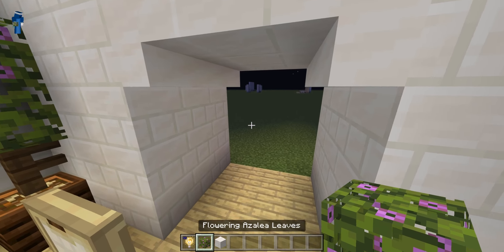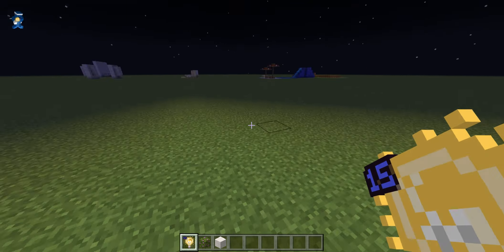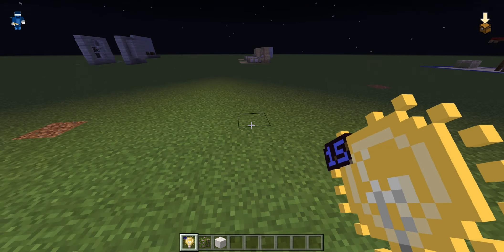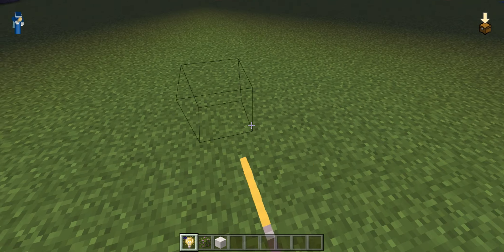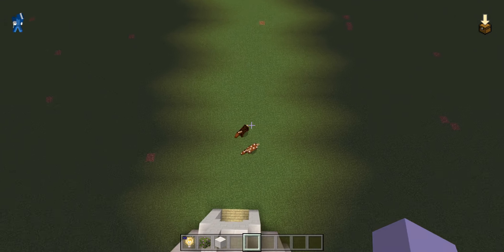You can also light up a bunch of other things with this — like if I wanted to, I could just light up a path on the way over there, maybe like that, because that still lights up the way really well.